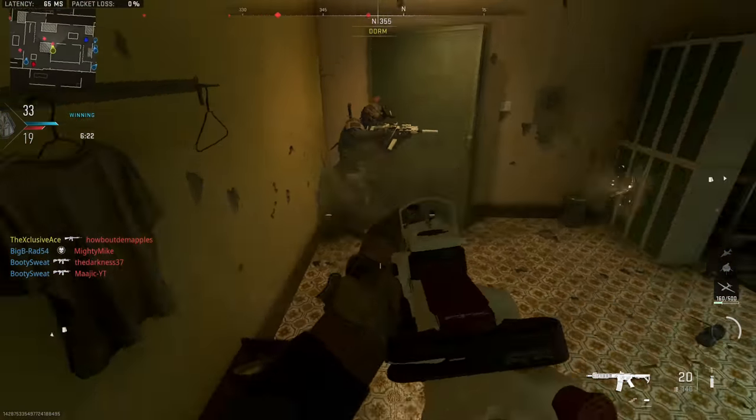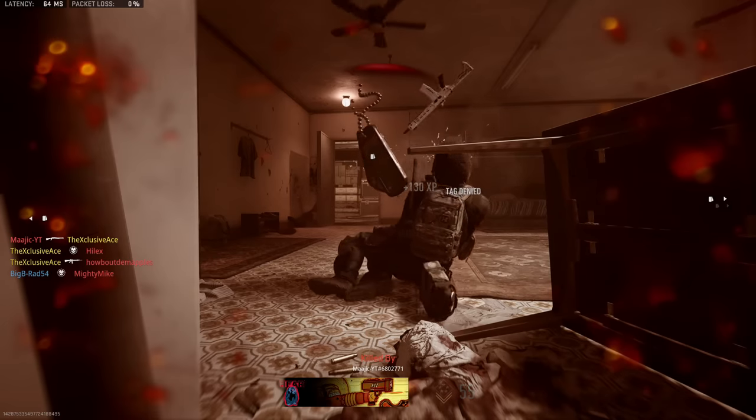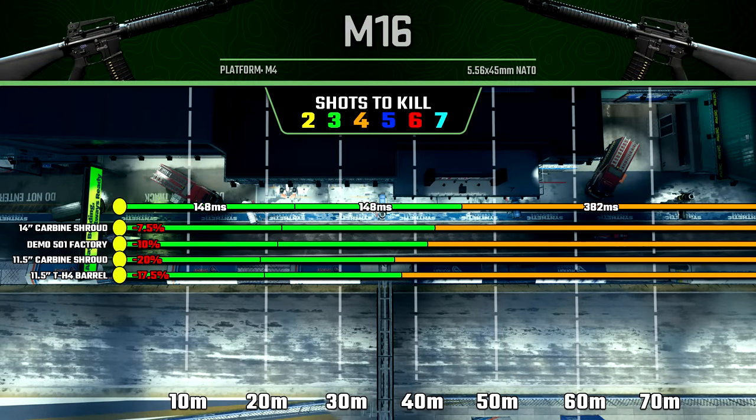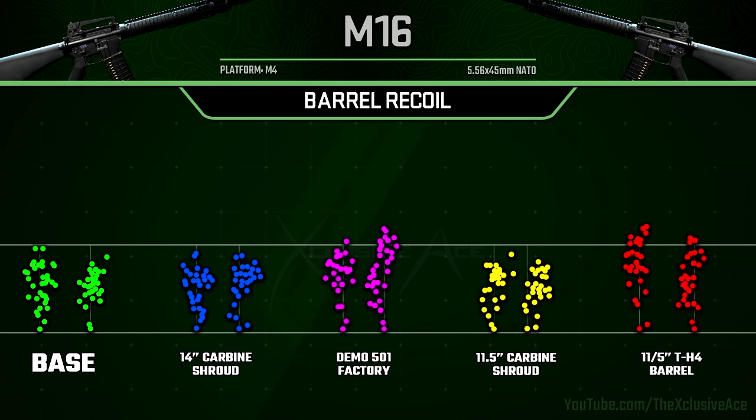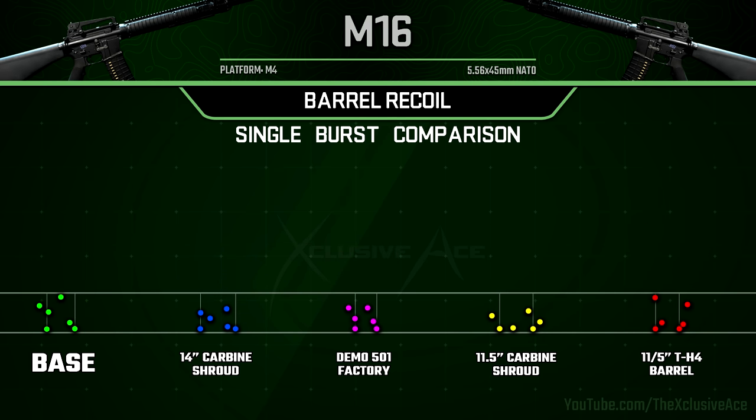I did want to cover the barrel attachments as well. Looking at barrel ranges first, every single one of the barrels on the M16 will reduce our damage range, ranging from a 7.5% reduction all the way up to a 20% reduction. Now let's have a look at how these barrels impact our recoil, starting with full magazine recoil plots. You can see some changes — the Demo 501 has more vertical recoil but doesn't deviate as much horizontally, so that actually doesn't seem that bad.